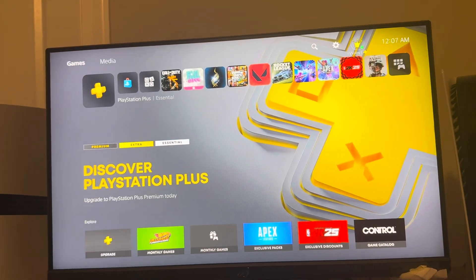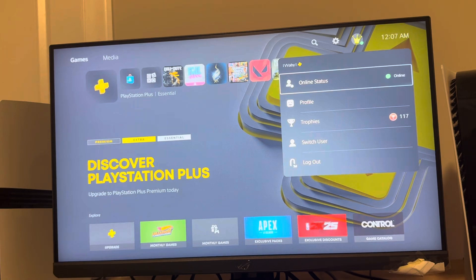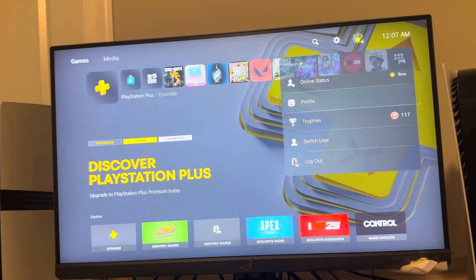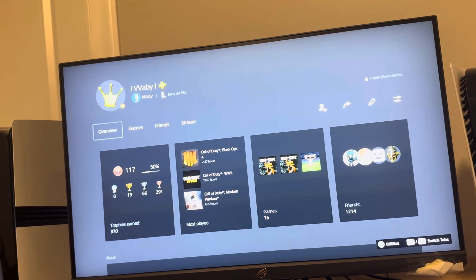You can do this by going to the top right where you see your name, clicking on your name and going to where you see Online Status, and you want to click Busy. It's going to show a yellow mark on your name, and if you go to your profile, you're going to see that same symbol. So when people see you, it's going to say busy on PS5.